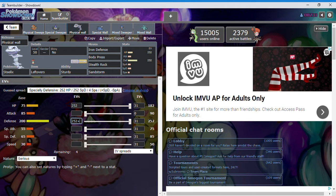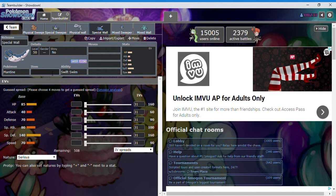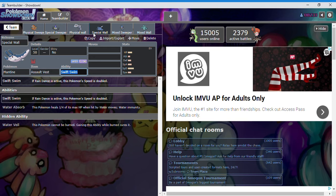For Steelix's EVs, I'd maximize its defense, get rid of its speed — which also helps against trick room — and put four into special defense. For our special wall, Mantine, it's more protected against special attacks like water, fire, grass, and electric, and less so against physical attacks like fighting, rock, and ground. I'd give it an assault vest to maximize its special defense.